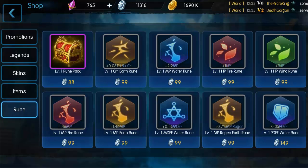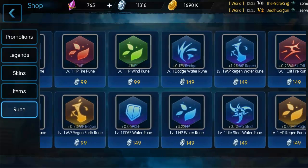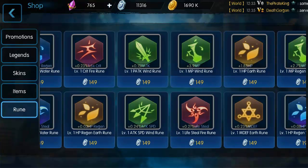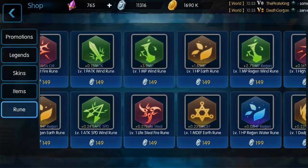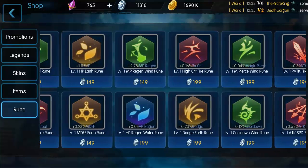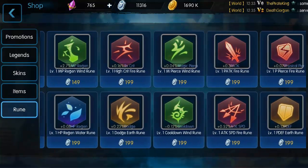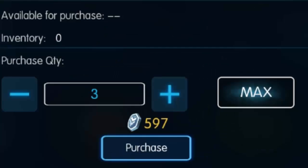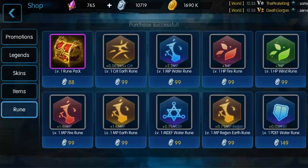Let's look at the earth runes. We've got crit, magic power, magic power regen, and HP regen — that might be something I want because I want to always be regaining hit points. There's also an HP rune, magic defense, and dodge. Let's go ahead and pick up three dodges to upgrade to a level two dodge rune. It costs 597 for three, and if you buy in multiples you get a small discount, so it's more beneficial to buy them that way.